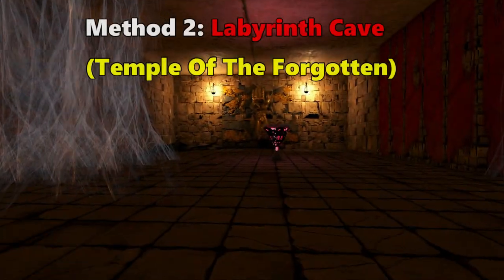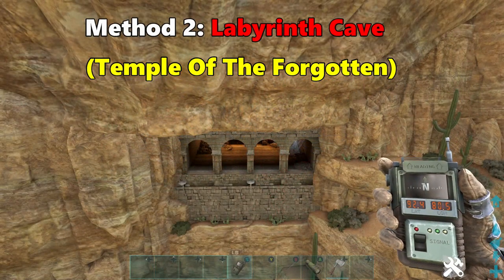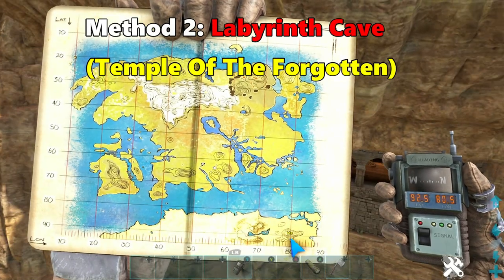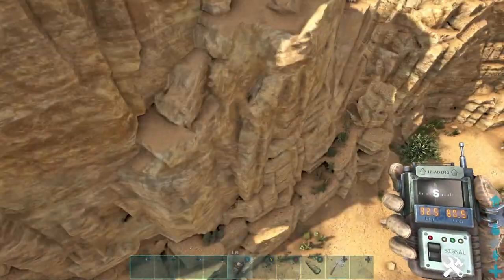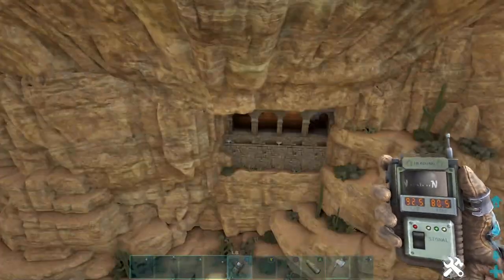The second method is going to be the Temple of the Forgotten. Here is the entrance to the Temple of the Forgotten — 92.3 latitude, 80.5 longitude. Here is our location on the map, bottom right of the Scorched Earth region. If you just go up from here, we're in between these canyons, just looking for the cave entrance in the cliff face.